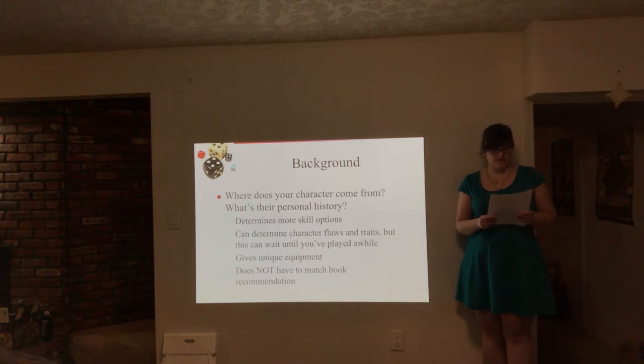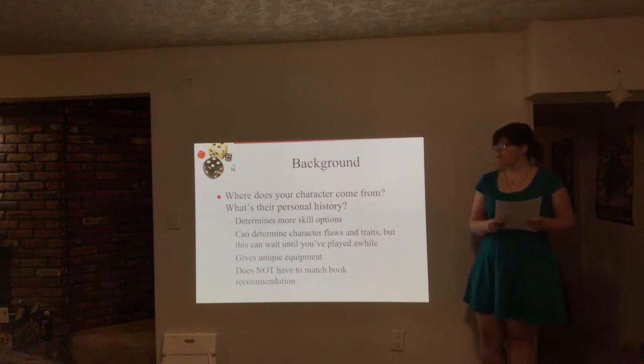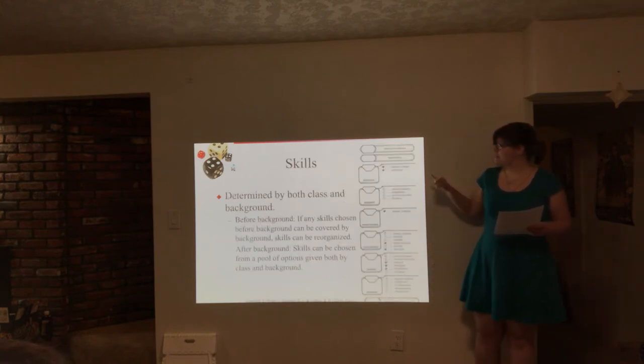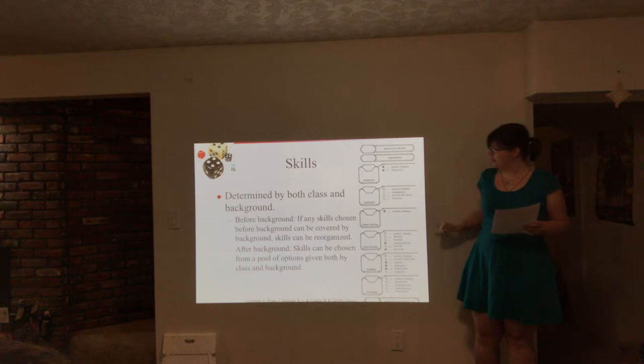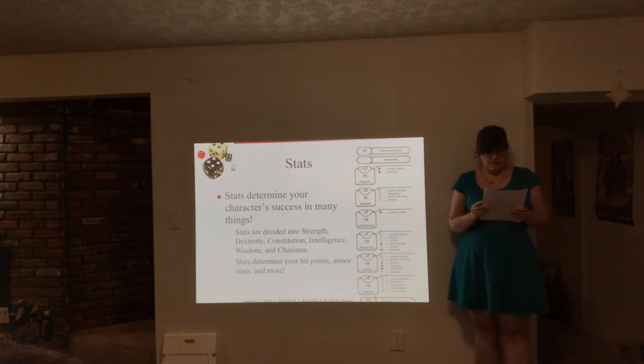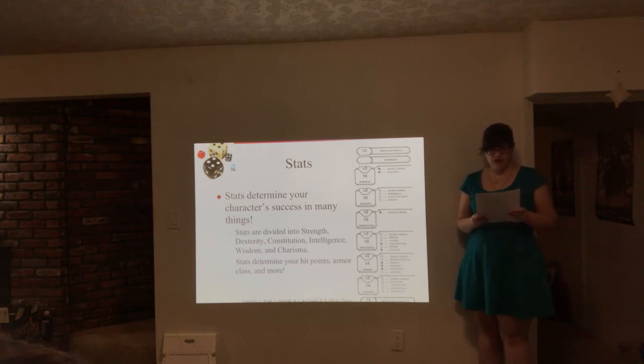With the Hermit background, we gain access to skills we wouldn't have otherwise, as well as specific equipment like a herbalism kit. Here we can see the skills updated based on our background. Finally, we'll find our stats and use this to fill out the rest of the sheet. Regardless of whether you choose a story-based or stats-based approach, you'll want to be sure to place your highest stats where they would most benefit your character.